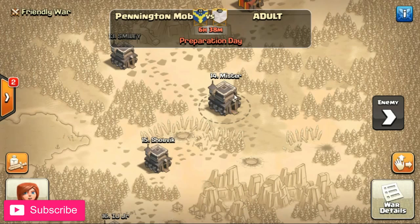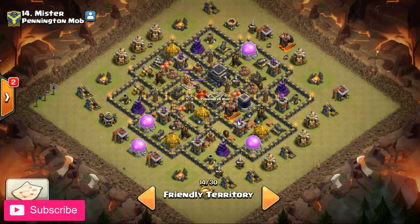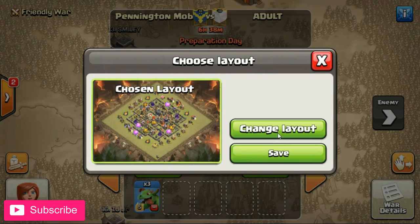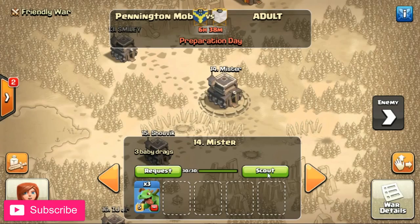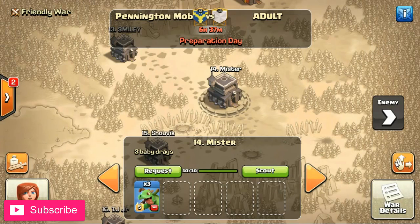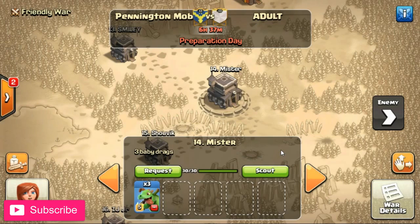Just to show you that it does work - we're still here and we'll go scouting, and look at that: that's the base I had as a village base. I'll show you again - we'll go with the most obvious village base I have, which is this ring base, and we'll choose that as the war base. Now we go scouting, and you will see that there it is - that's now my friendly war base.